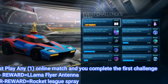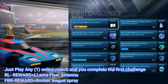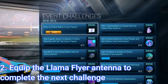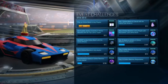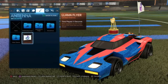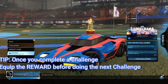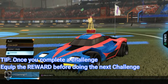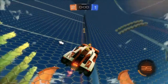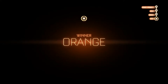The first challenge is pretty easy — you just have to play an online match in any playlist and you should complete it. The second challenge is to win an online match in casual with the Lama Flyer antenna equipped. Once you've completed the first challenge and claimed the reward, equip it in the garage and go do the next challenge to get the next reward.